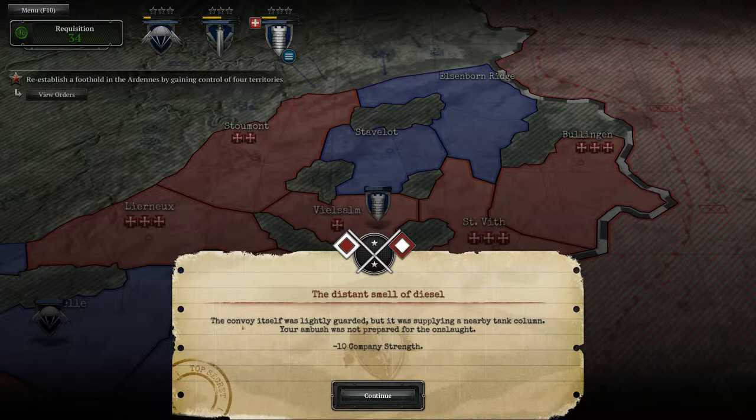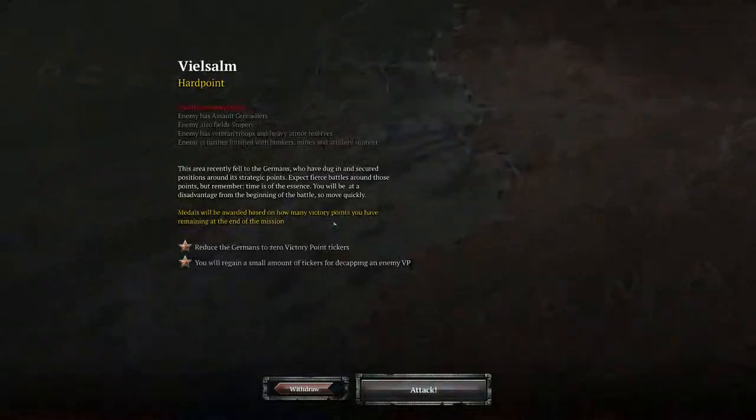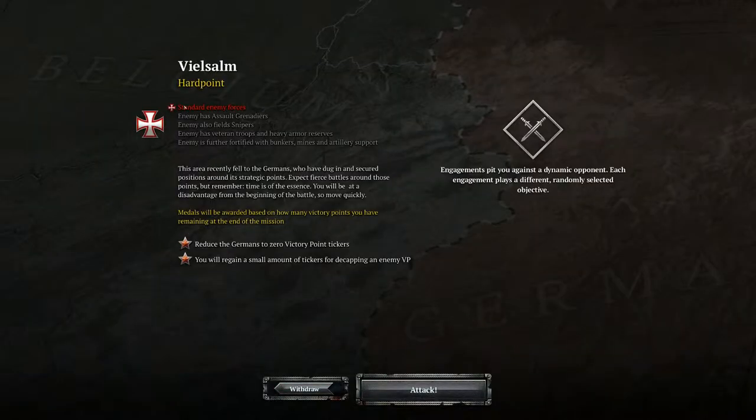The convoy itself was slightly guarded, but it was supplying a nearby tank column. Your ambush was not prepared for the onslaught — minus 10 company strength. I don't like that. Whatever, let's attack there. They only have standard enemy forces though, so that should be an easy one.